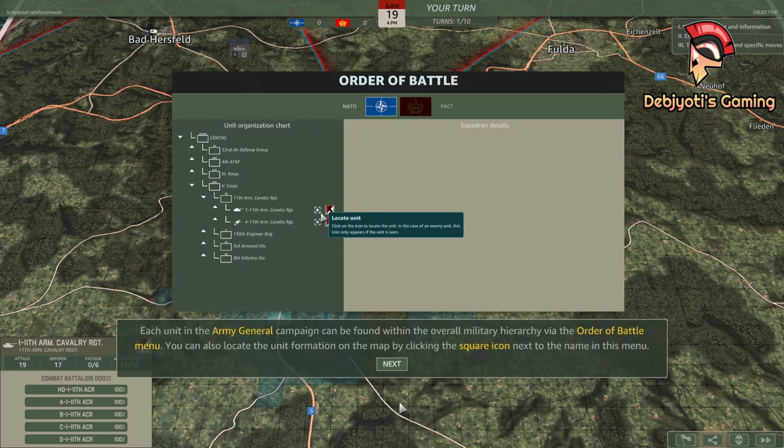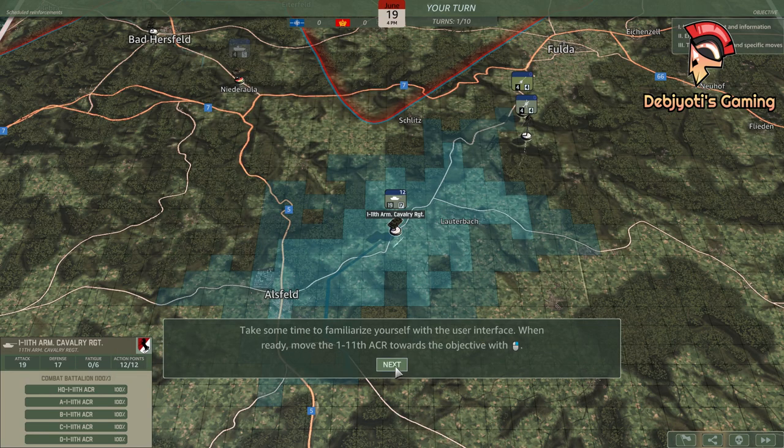Each unit in the Army General Campaign can be found within the overall military hierarchy via the Order of Battle menu. You can also locate the unit formation on the map by clicking the square icon next to the name in this menu. Take some time to familiarize yourself with the user interface. When ready, move the 1-11th ACR towards the objective with your mouse's right button.